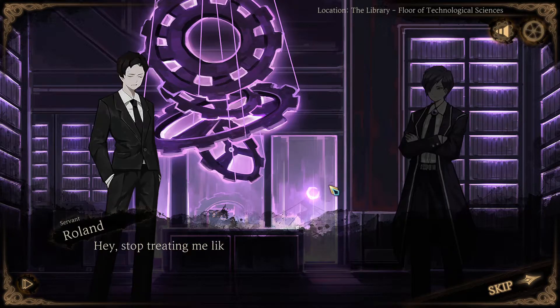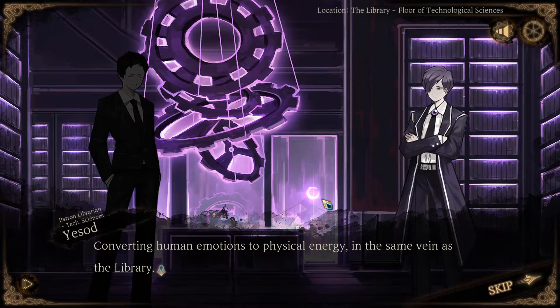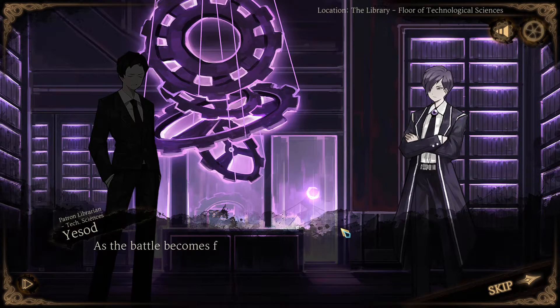What was Lobotomy Corporation's singularity by the way? The corpse is gone now anyway, so no one's gonna sue us for spilling the beans. Aren't you shameless? I suppose it wouldn't hurt. Hey, stop treating me like an idiot, I'm not that stupid. Lobotomy Corporation's singularity was physically manifesting the human mind - an abstract concept - converting human emotions to physical energy, in the same vein as the library. Human emotions can be interpreted as a complex mass built up through experiences. When emotions are heightened enough, a page will be chosen - a spot reserved for a person's book, a comprehensive manifestation of their ego.